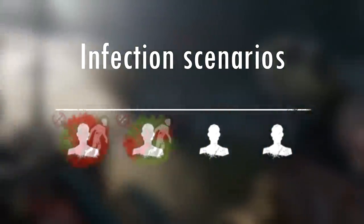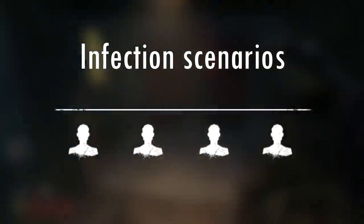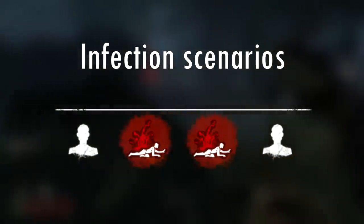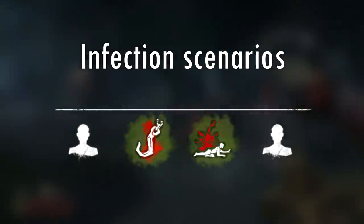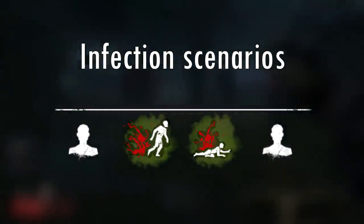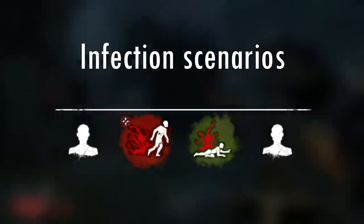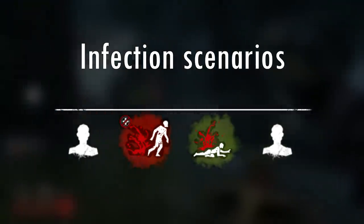You'll also have instances where you infect one or two survivors and suspect that others are hiding waiting to work on a nearby generator. In this situation, you can infect the generator, forcing those survivors to either work on it and get infected immediately, or wait it out and relocate, buying you time while others get fully infected. Another risky approach is to drink from one of your corrupted pools very early in the game and try for multiple downs at the start. When your power has run out, you can then infect survivors on the ground or on the hook by aiming under their feet. Only do this if you really think you're going to get the value of that Corrupt Purge early.